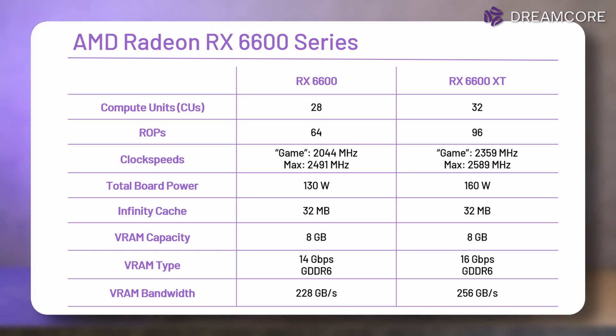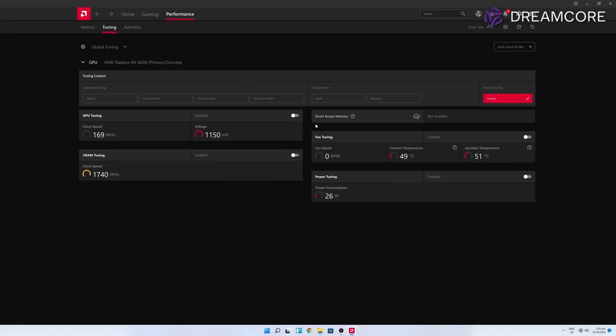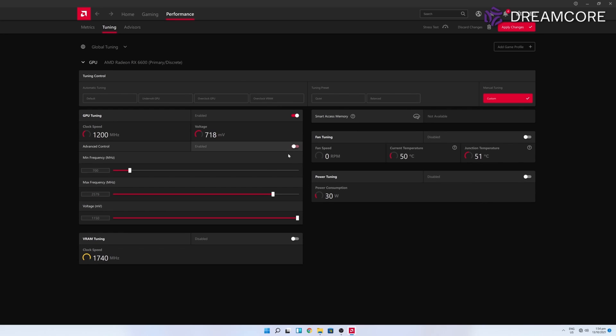Looking at the full specs table: the 6600 features the Navi 23 chip, same as the 6600 XT, just with 4 compute units disabled — giving it 12.5% less compute than the 6600 XT. The 6600 has a 100MHz lower max boost clock and a 300MHz reduction in the expected game clock. The power limit is just 100W for the chip and memory, and 132W for the whole card — impressively low for a card of this calibre and great for small form factor systems. The power limit can be adjusted up to plus 20%, which is pretty great for a budget card.